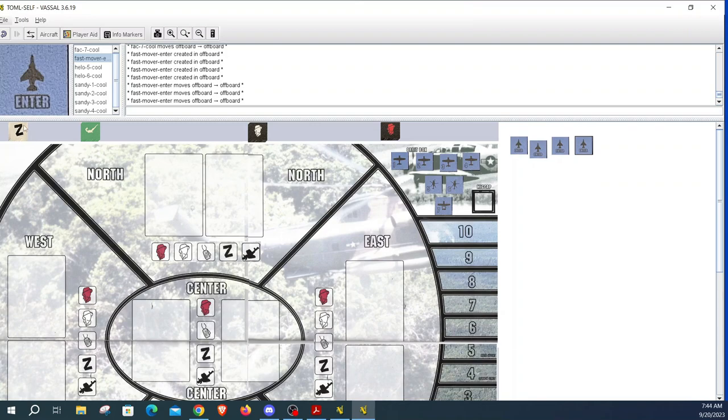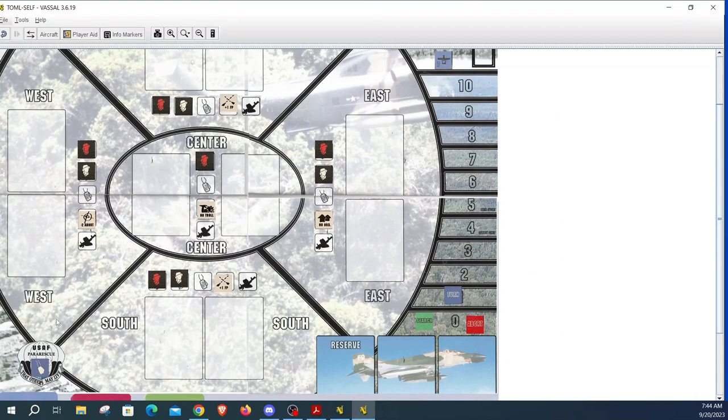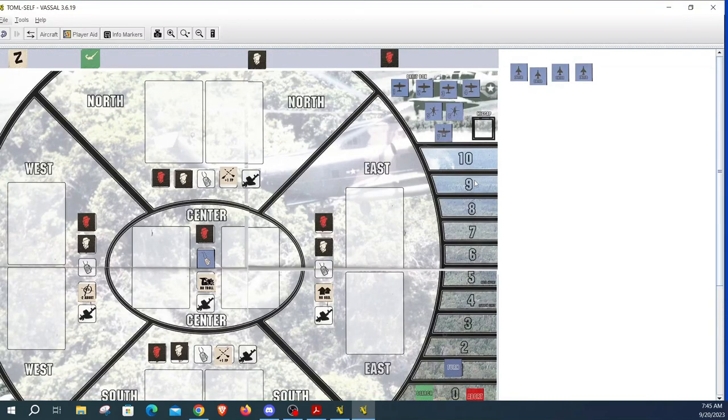Next we're going to put our zone markers onto the map. There's a coordination zone, a village, another coordination down south, a target of opportunity, and in the center we have heavy jungle. Now we put our enemy markers face down in each outer zone — just draw them and place them — and the hidden markers go in the center zone. We need to place our survivor, and our survivor is healthy.